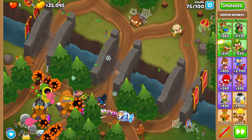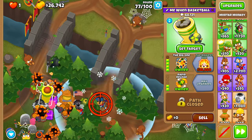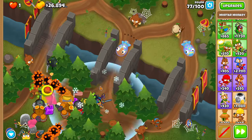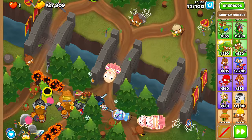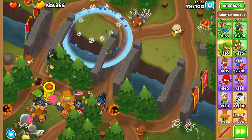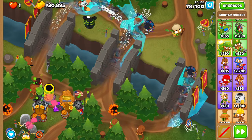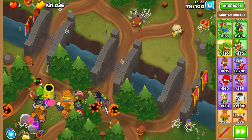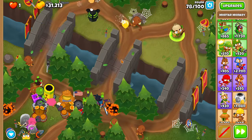And speaking of next round, on 76, just use a sword charge. For 78, all you've got to do is sword charge both waves of ceramics. You're also going to want to set your maim moab to strong — just do that now, it'll help.